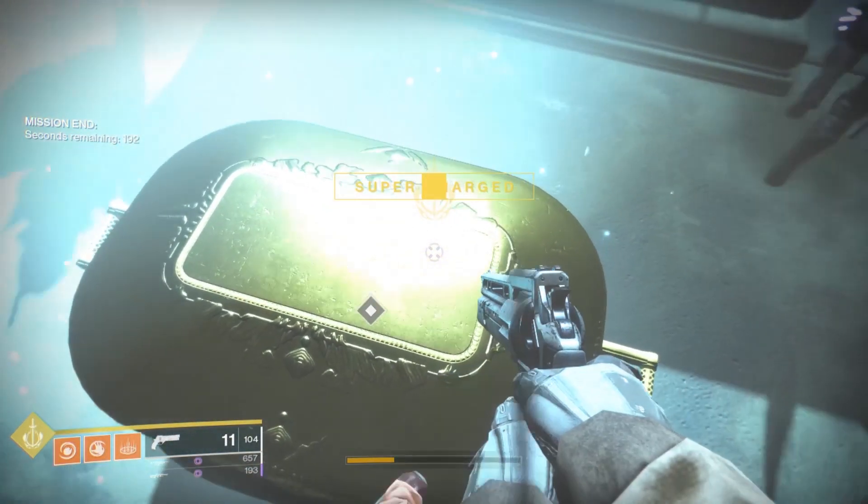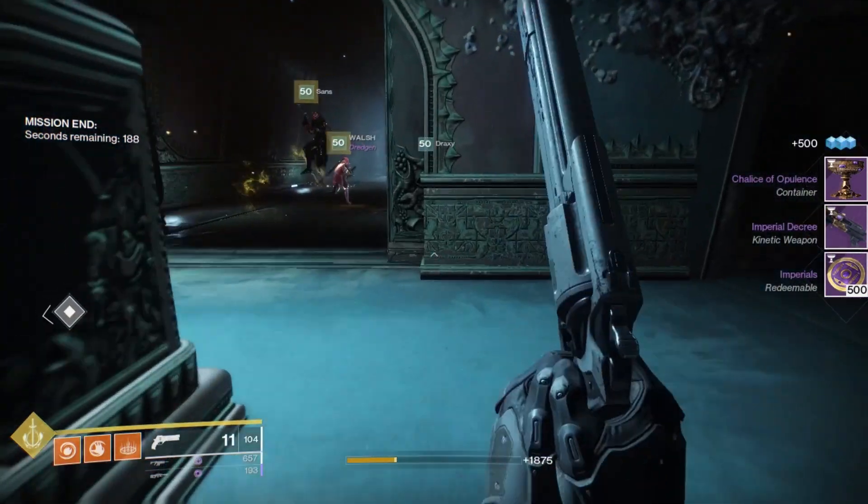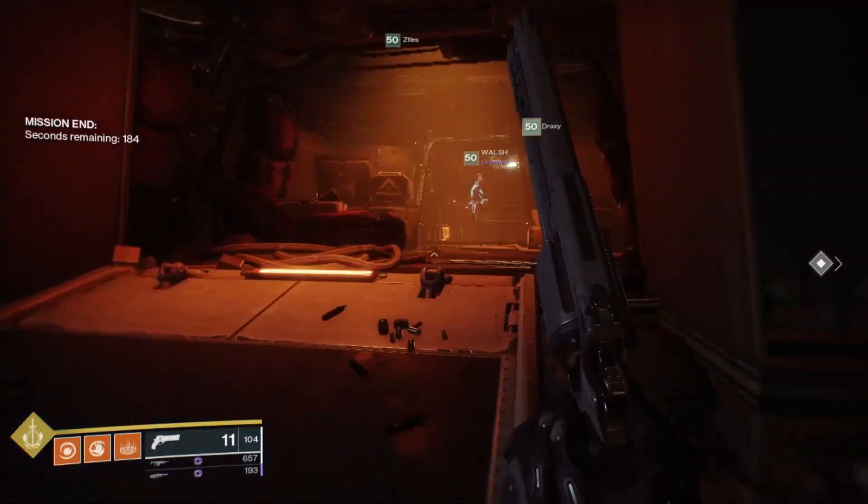Once you have slotted in these runes, start up the Menagerie activity and kill the final boss. After you do this, the Imperial Decree will be your reward. It's very simple — they're easy to get and these are really great shotguns.